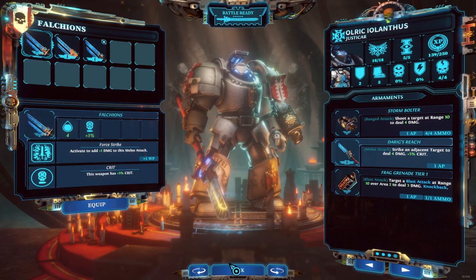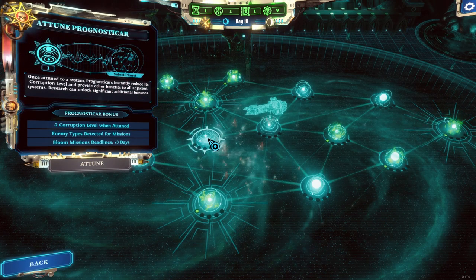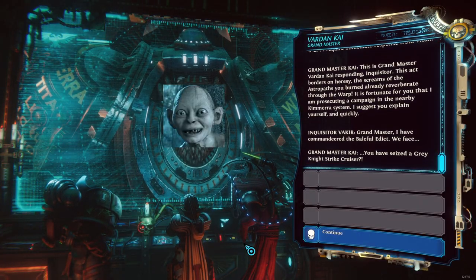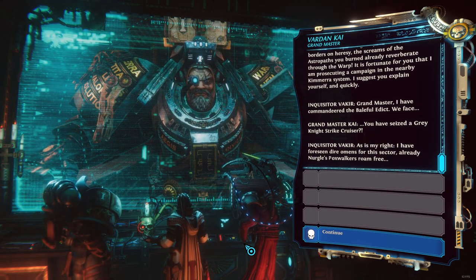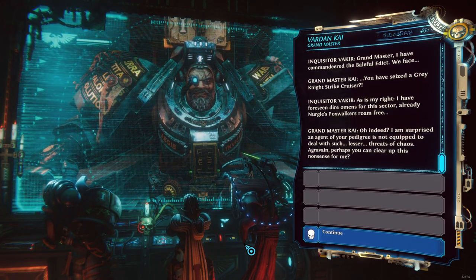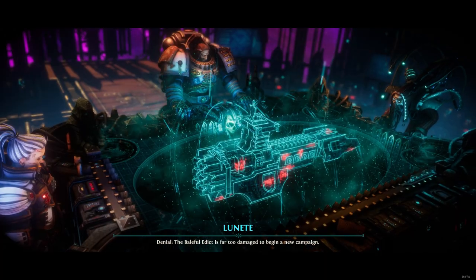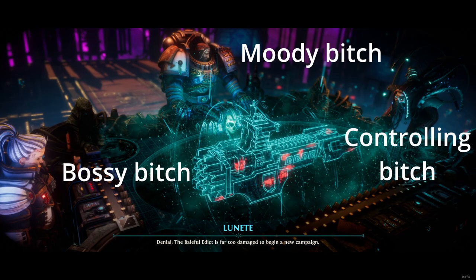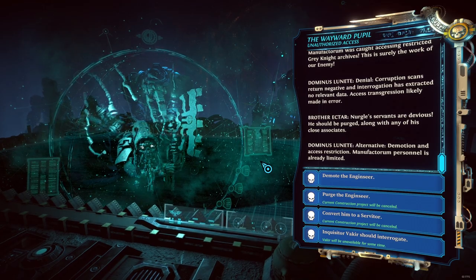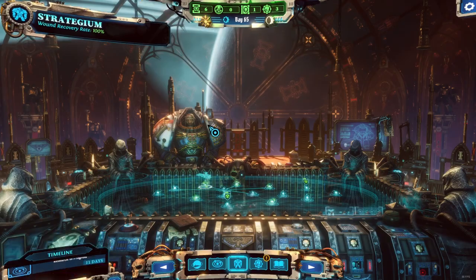There's more detail to be had here too. You can place prognostic hours on the star map to help slow the spread of infection — the Bloom, by the way — and spend requisition points with Grandmaster Varden Kai, played by Andy Serkis no less, who is just one of the many interesting characters you'll come across. There are even scripted ship-on-ship battles and the potential to fend off boarders, but you don't actually fly the ship — it's mostly a few clicks here and there, or working through a script. In summary, there's a lot to do in the Baleful Edict, and you can spend plenty of time tweaking the skills and equipment of your Grey Knights, but ultimately it's up to you how much time you spend here.